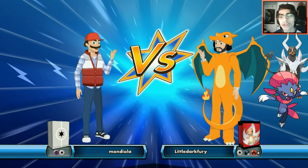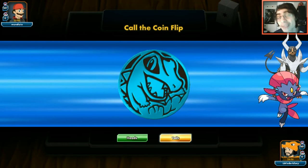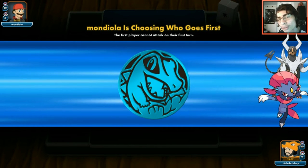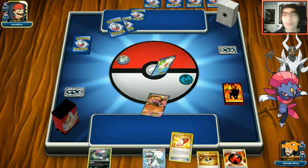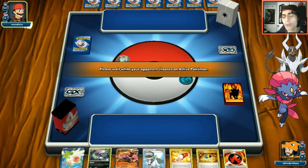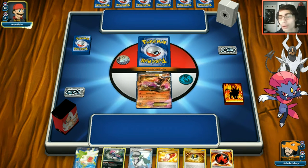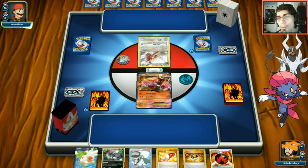Looks like we might be playing against Mewtwo. That's not a bad matchup - we're only releasing one or two energies at a time. Bursting Balloon could be a big player here. We have a decent start with Houndoom but unfortunately we're not going first.